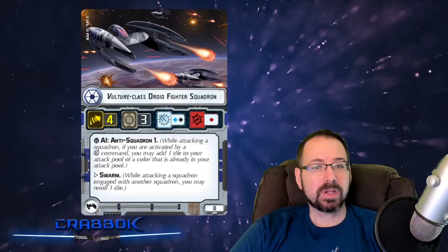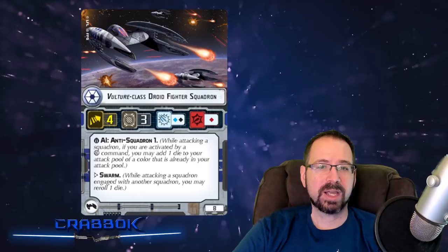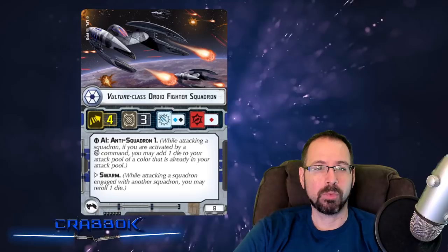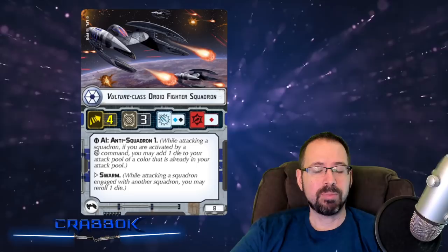Let's go ahead and talk about what we see in this preview today. The Vulture-class Droid Fighter Squadron is our 8-point Swarm ship. This is going to be a movement of 4, 3 hull — very similar to a TIE Fighter. We have 1 black and 1 blue, so a little bit less dice there, and 1 red for anti-ship, so you've got a higher ceiling on that. It does have Swarm, which gives you the reroll, and you have AI Anti-Squadron 1, so if you're activated by a squadron command you can add an extra die — making that a blue and 2 black, plus a reroll. You can probably get more damage than a TIE Fighter this way. Seems like a pretty decent ship.